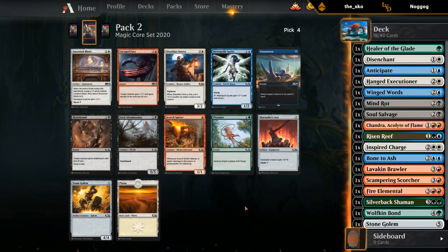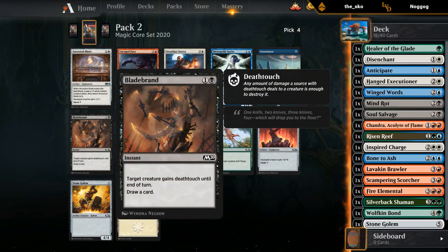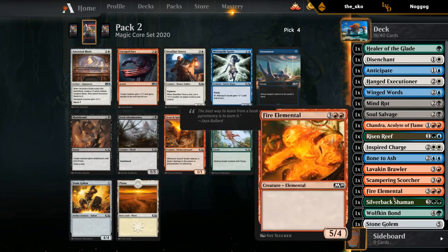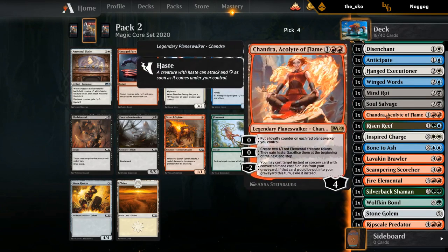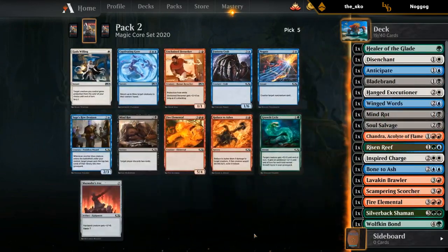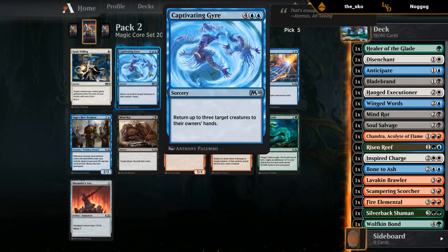Bladebrand cycles, so that's the only real card draw spell here. Unsummon could potentially do some interesting things with creatures that have enter-the-battlefield abilities — imagine having Risen Reef into Scampering Scorcher and then Unsummoning our own Scampering Scorcher. So it's probably between Unsummon and Bladebrand. We seem to have quite a few creatures so having a target for Bladebrand shouldn't be too difficult. Drawing a card is probably still better. Outside of Risen Reef we don't really have a ton of sweet ETB triggers. Bouncing Executioner to make an extra 1/1 isn't too exciting. Let's take the Bladebrand. Also, a tempo advantage from Unsummon doesn't matter when the opponent can replay their creatures for free.